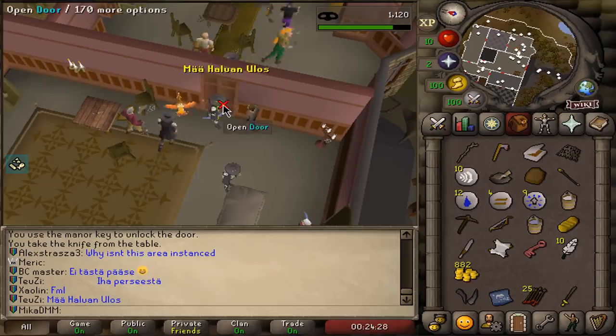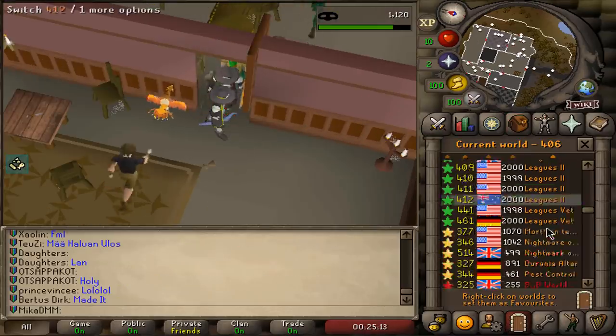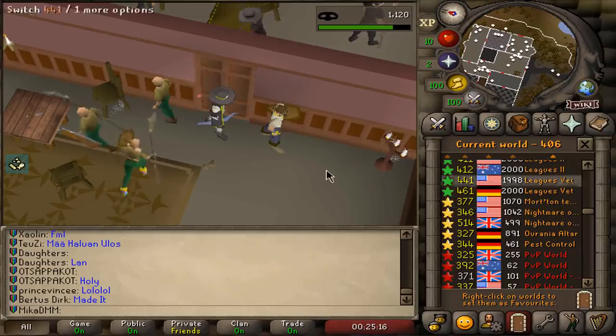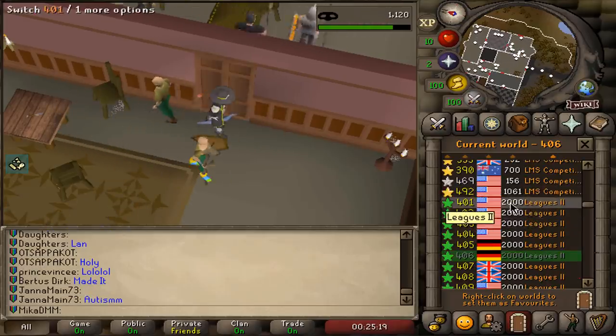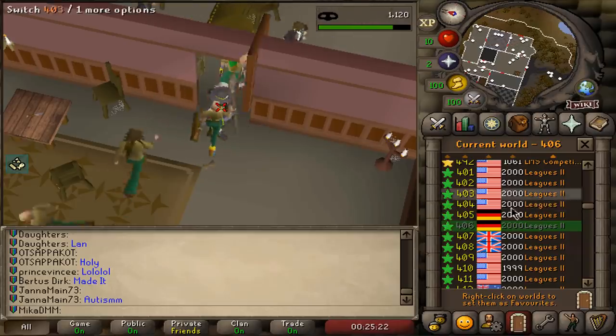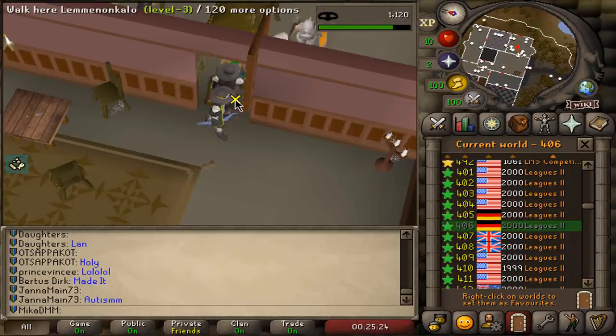Why is there a blockage with both doors? Let me through! There's 2000 people so there's too many — look, there's not even enough worlds for people to play this. Every single world is capped with population, you can't even get in.